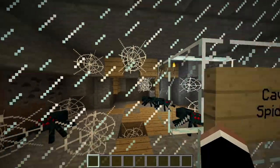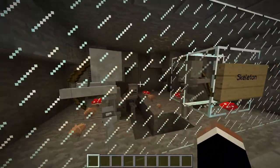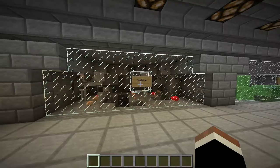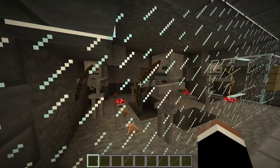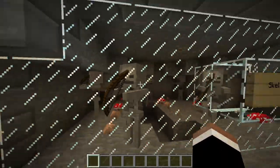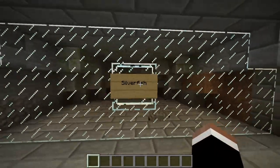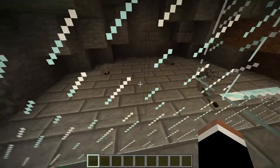Skeletons spawn at night and in caves in dark places. They shoot arrows at you — they will stand at the back and shoot, so kill them first if you're in a big group fight. Next up, silverfish. These guys spawn in strongholds and they look like little worms.